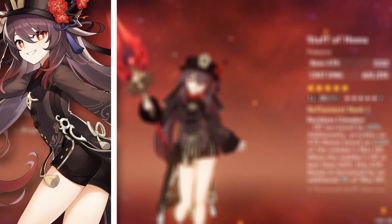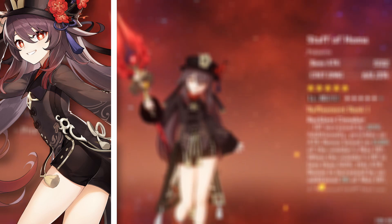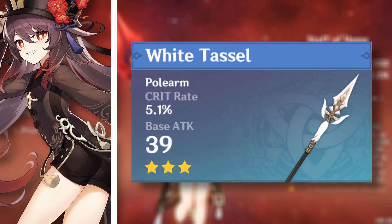Weapons: Hu Tao has good three-star, four-star, and five-star options that are quite free-to-play friendly and also whale friendly. For the three-star weapon choices, you can run White Tassel — it will provide crit rate and normal attack damage bonus. Although it has a low base attack, White Tassel is a solid free-to-play friendly option.